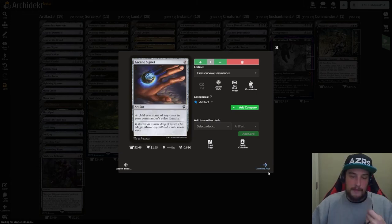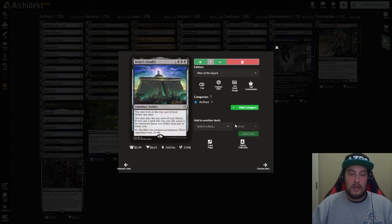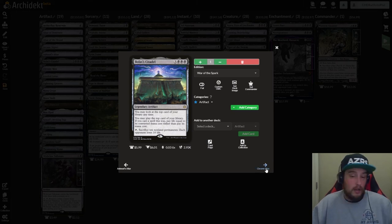Arcane Signet — two mana rock, taps for black. We have Ashnod's Altar — three mana artifact — sacrifice a creature, add two colorless mana. Bolas's Citadel — three and three black — legendary artifact. Look at the top card of your library at any time; you may play it by paying life equal to its converted mana cost instead of its mana cost. You can also tap and sacrifice 10 non-land permanents: each opponent loses 10 life. You're going to sac 10 rats you've created and you're in the races.